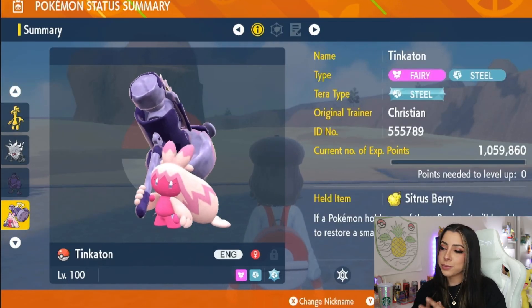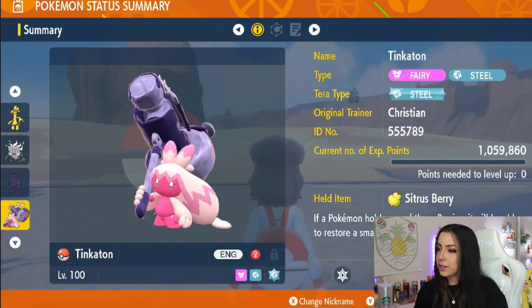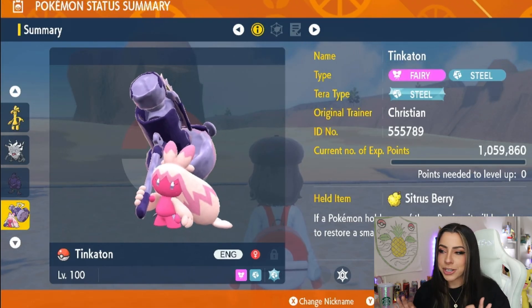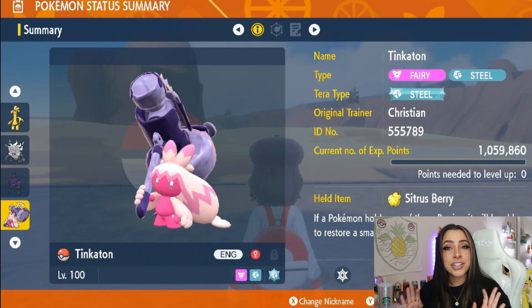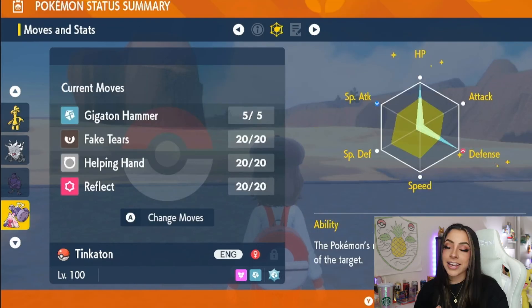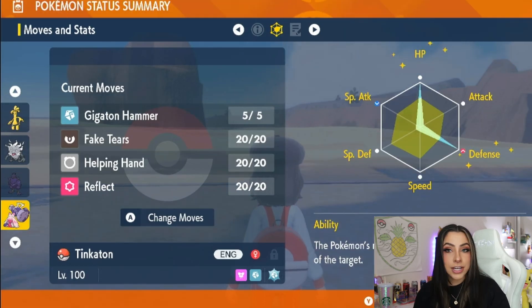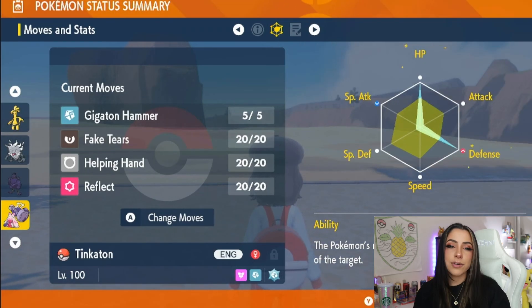As our second option for a support Pokemon, we have one of my favorite Pokemon, which is Tinkaton. Tinkaton is a Fairy and Steel-type Pokemon, and mine does have the Steel Tera-type — at least this one has the right Tera-type. Once again, beware of any Earthquakes, because these Steel-types are going to be taking super effective damage and might not be ideal if Chesnaught ends up having that. Just like Corviknight, I threw a Sitrus Berry on there to help with HP regain. For EVs, max out HP and Defense and give it a Defense nature. For its moveset, we have Gigaton Hammer, Fake Tears to lower Special Defense, Helping Hand to set up your designated attacker, and Reflect to protect the team from those harder-hitting physical attacks.